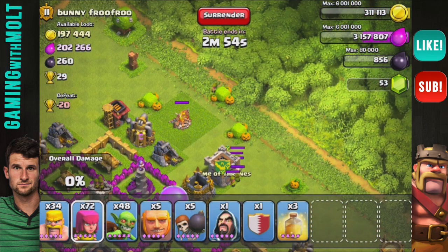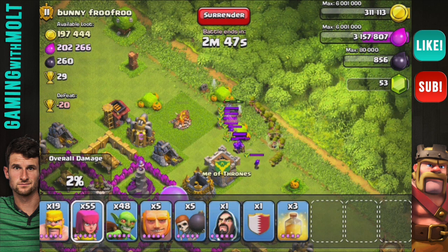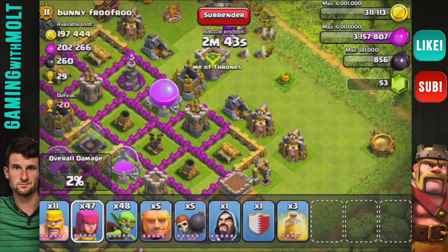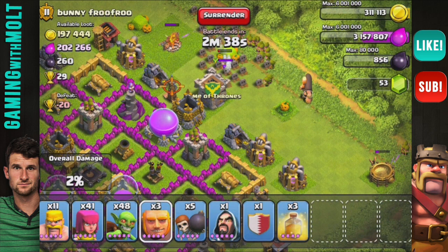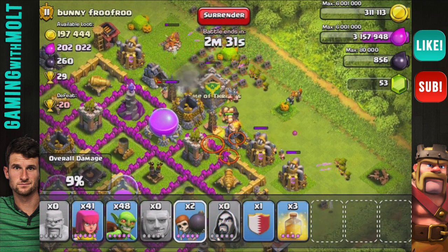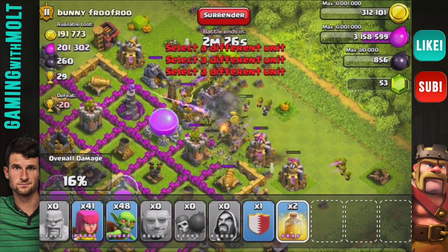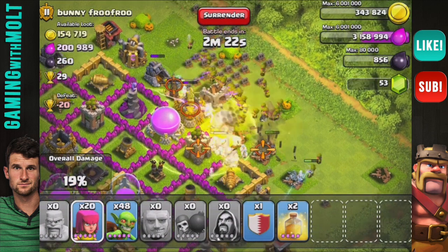He does have some troops in the clan castle, so I'm going to see if we can get rid of them. Wow, he actually has a lot of troops in the clan castle. Since we've already deployed a lot of troops on this side, we'll go ahead and attack from this side as our main attack point. I'm going to drop down those giants and then get our wall breakers in. I'm going to drop a heal spell right here just so that the giants and the rest of the troops can get healed up a little bit.